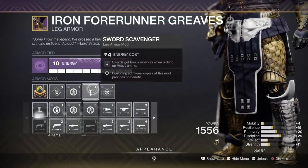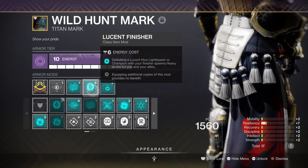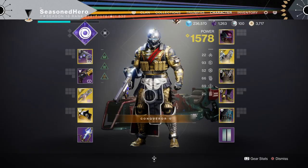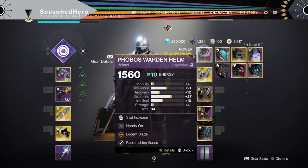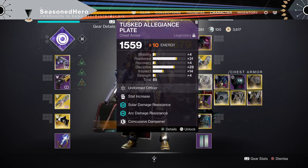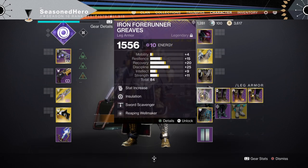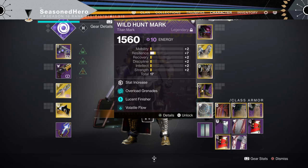Leftover slots: add the Sword Scavenger mod for more sword reserves and the Lucent Finisher mod for creating heavy ammo via finishing Lucent Hive and champions. To round everything up — Head: Discipline, Hands-On, Lucent Blade. Arms: Recovery, Elemental Ordnance. Chest: Discipline, Concussive Dampener, Powerful Friends. Legs: Discipline, Invigoration, Sword Scavenger, Reaping Wellmaker. Class item: Minor Resilience, Overload Grenade, Lucent Finisher, and Volatile Flow.